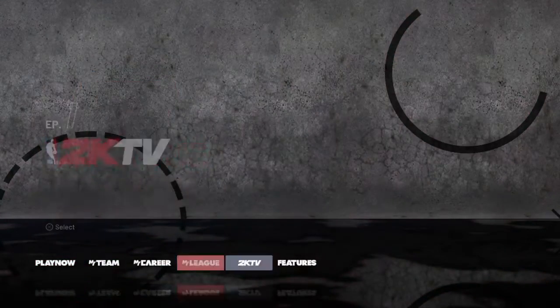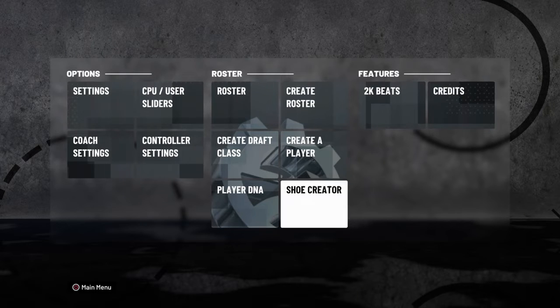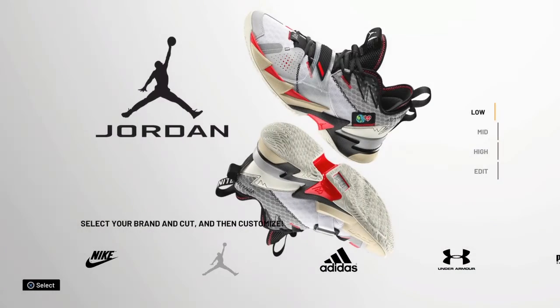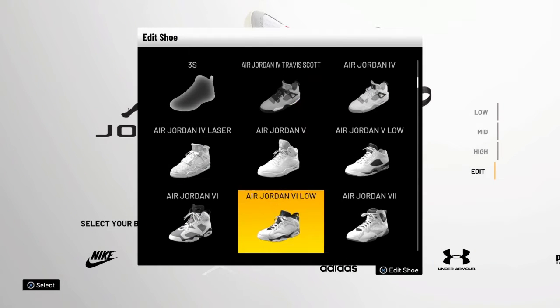That'll make it better. Everything can go with black — you can wear a pink shirt and pink shoes with black, you can wear purple everything with black. Black goes with everything. And me personally, I love Jordan, so I'm going to edit ones that are already made.